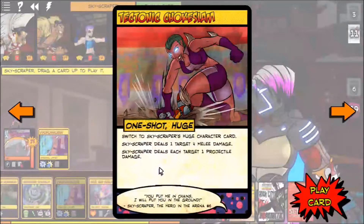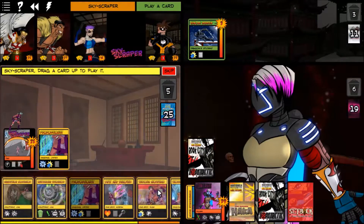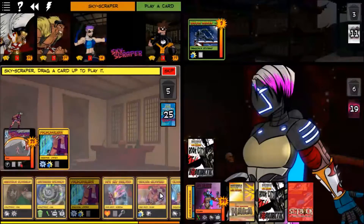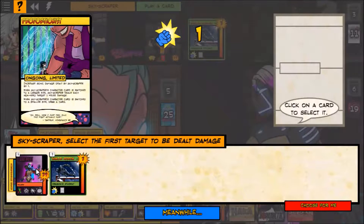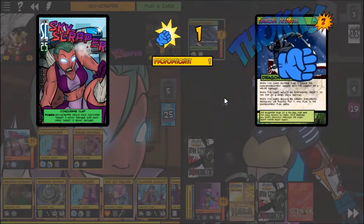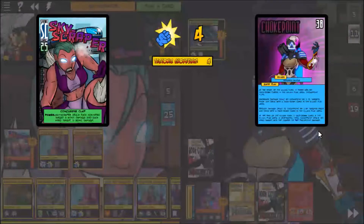A Tectonic Choke Slam could be good because we want to do some nasty damage. I think we can wait on the destroy-ongoing condition. We just want to do damage — let's punch her. Because Skyscraper transformed, we do one damage to all non-hero targets, then Choke Slam her for four.